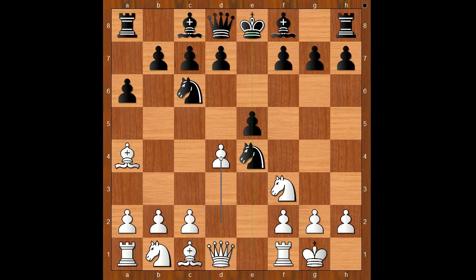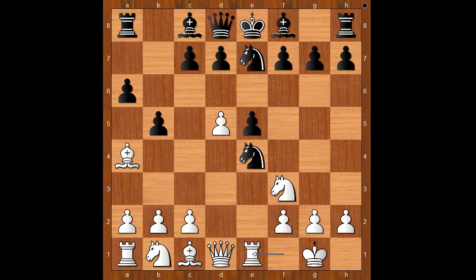Knight takes on e4 was played, d4, b5 — white to move. Bishop to b3 is the most played move nowadays. LaRoshtin played d5, knight to e7 — white to move. Bishop to b3 was expected, but rook to e1 was played.